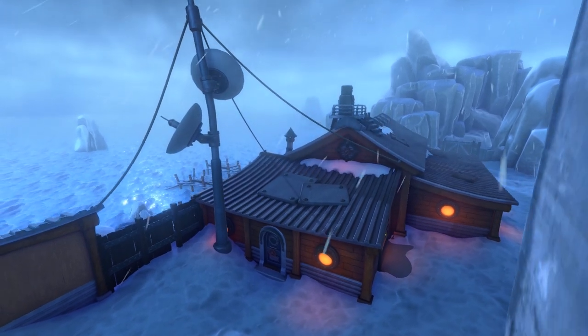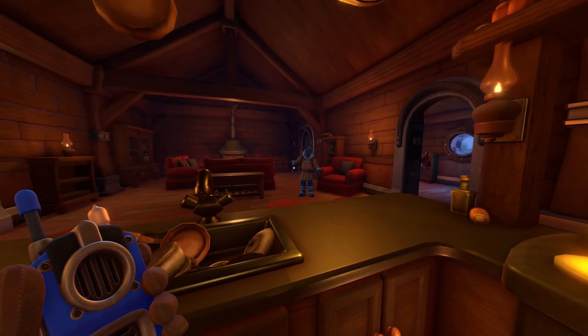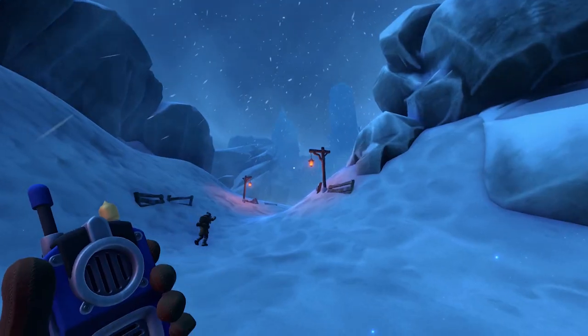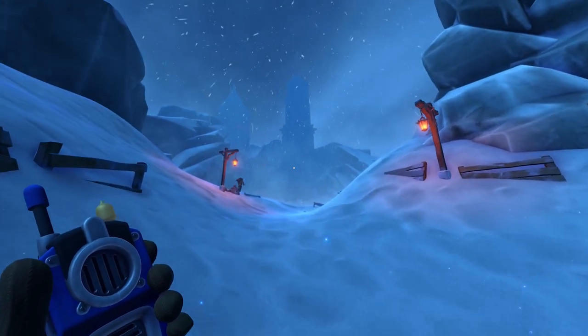The way you create the atmosphere is through music of course, but also texturing and the size of the room. Does it feel cozy? Is the kitchen a little filthy or is it super clean? Is there candlelight? Is there just bulbs hanging? All of that creates a completely different atmosphere. We also use lighting to lead the player into a certain direction — like outside in Misty Valley, we have a few lanterns here and there, and that leads the player to a certain destination.